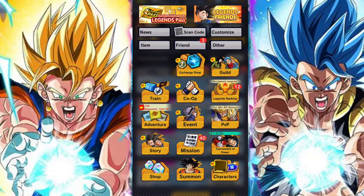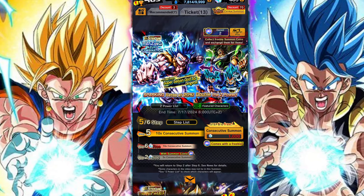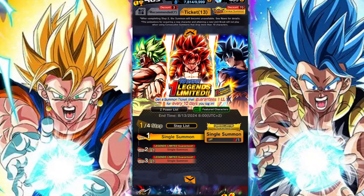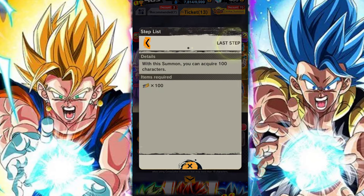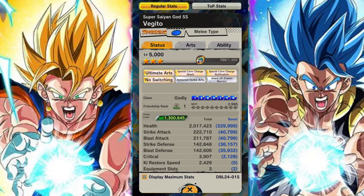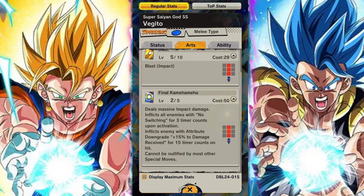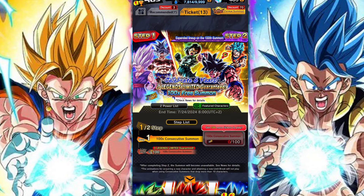How the banner works is pretty straightforward. You get tickets from the missions — once you have a hundred you can perform step one, and once you have another hundred you can perform step two, for a total of 200. The units on the first step are different to the units on the second step, but only with the very last summon. Summons 98, 99, and 100 of the 100 summons are guaranteed to be Legends Limited characters. You cannot earn Legends Limited characters outside of those slots, so you can only get three per 100 and three per the other 100.